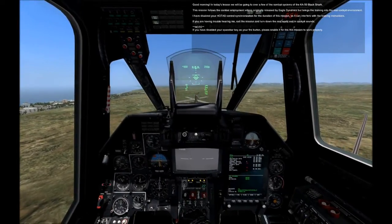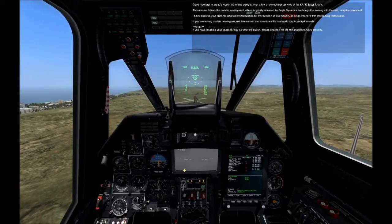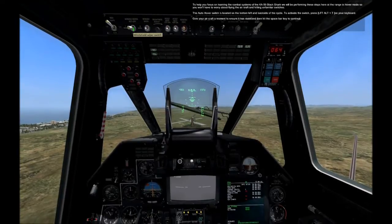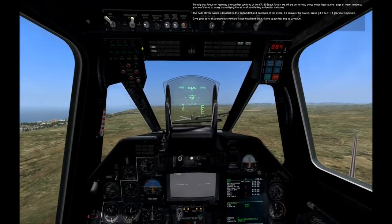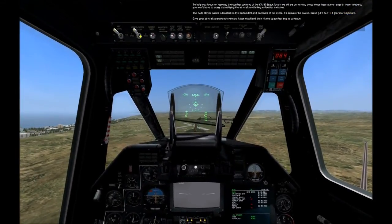If you are having trouble hearing me, exit the mission and turn down the real world and in-cockpit sounds. If you have disabled your spacebar key as your fire button, please enable it for this mission to work properly. To focus on learning the combat systems of the KA-50 Black Shark, we will be performing these steps here at the range in hover mode so you won't have to worry about flying the aircraft and hitting unfamiliar switches.